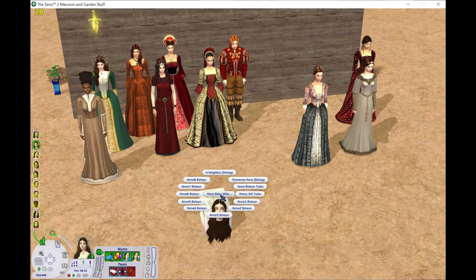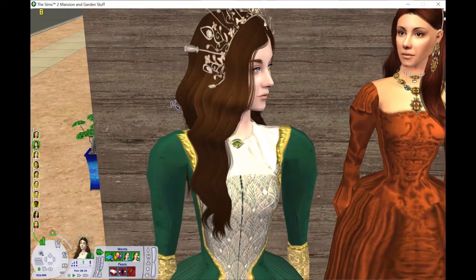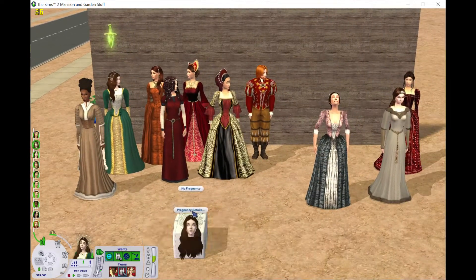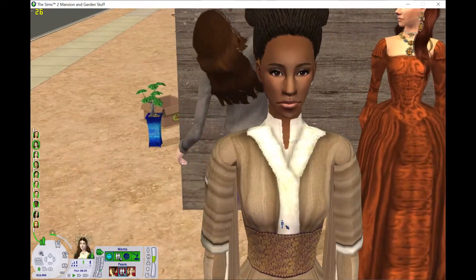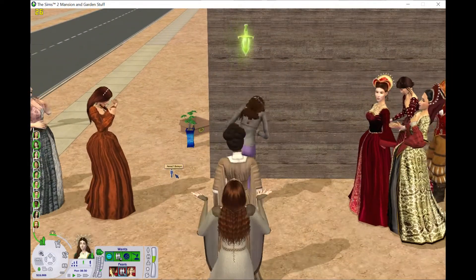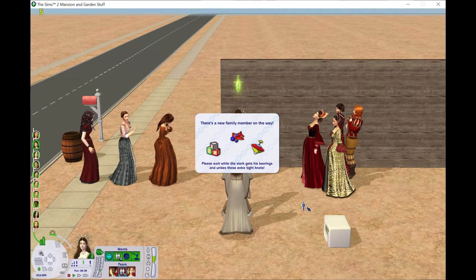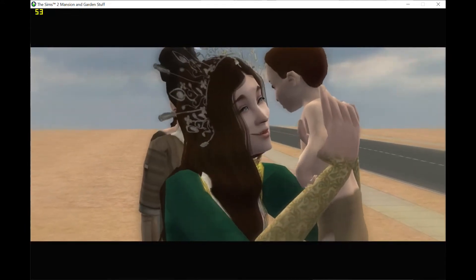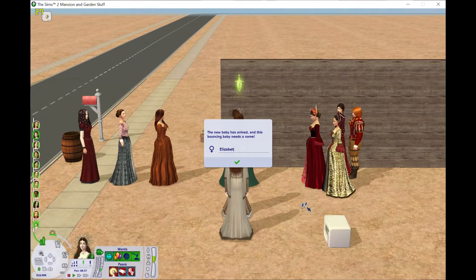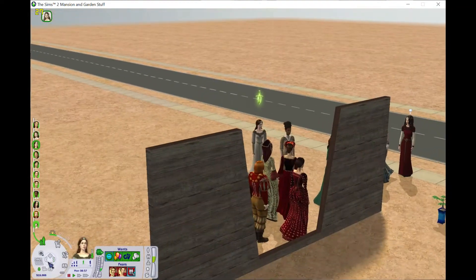Anne number one is based on Natalie Dormer in The Tudors. I decided to have her baby first because I'm just going in order. Also, some of them are not wearing the outfits or headdresses from their video, because I don't play my game with my Tudor folder — it's primarily body shop — and there's something in it that makes my game glitch. Love the cinematics, by the way. I tried to turn them off later in the video and it just said no. First girl we get is Elizabeth. None of the kids are going to have red hair — that's just not how genetics in Sims work.